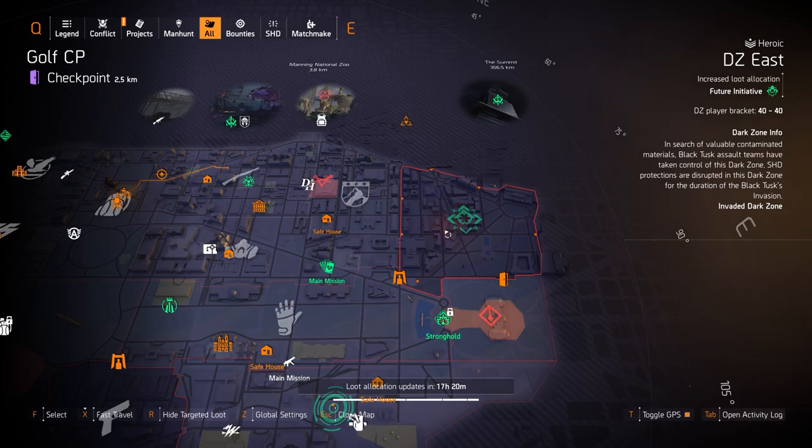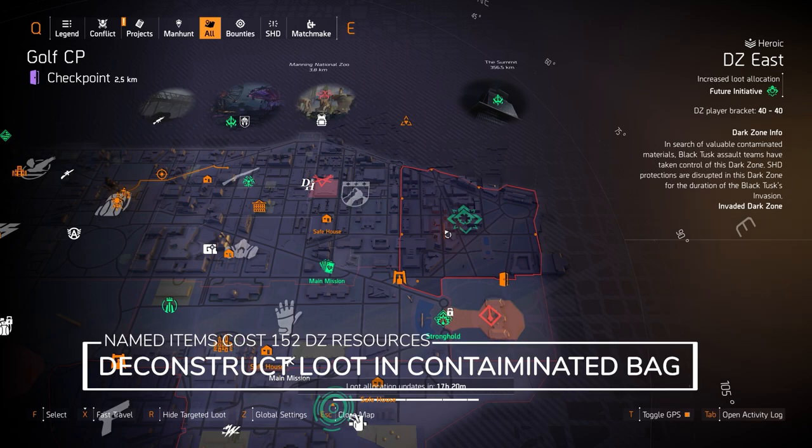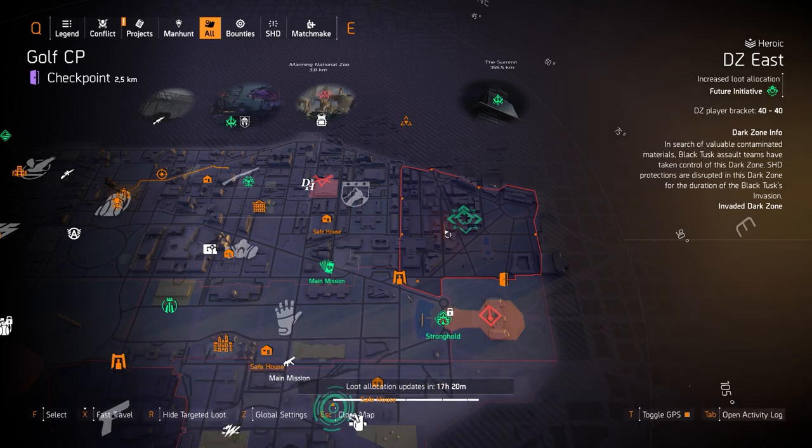That's pretty much it for the vendor reset highlights and the Dark Zones. Remember, named items at the DZ vendors cost 152 DZ resources. To get those DZ resources, you have to deconstruct the loot in your contaminated bag and then extract them. Let's go check out the Northside Target Loot highlights.